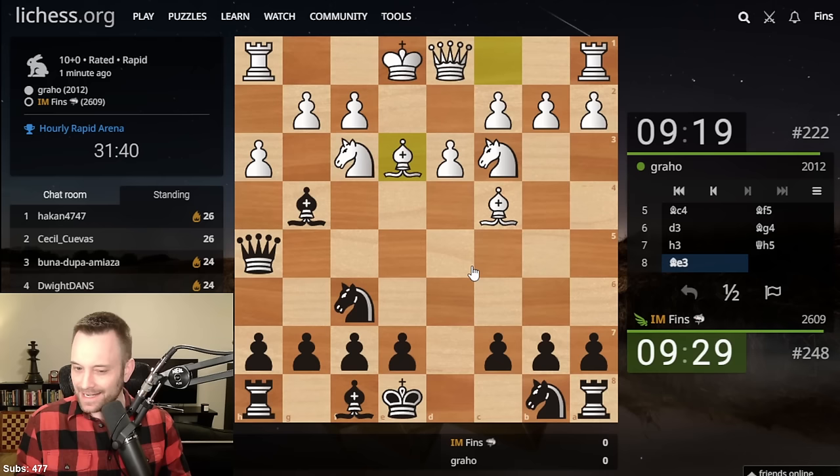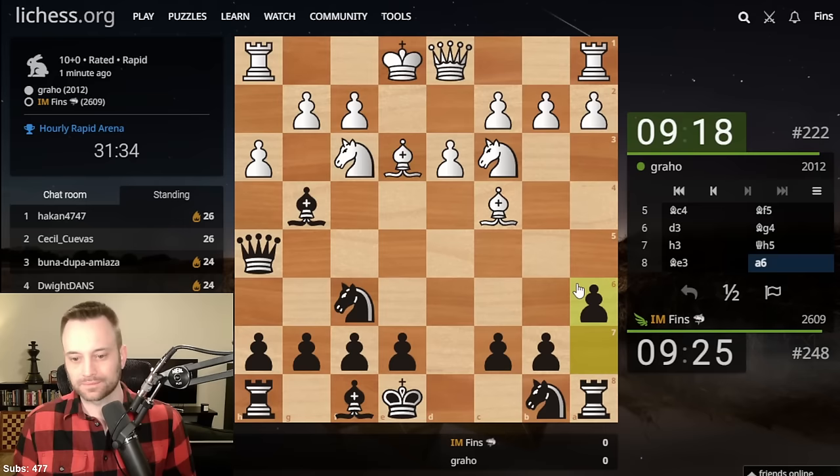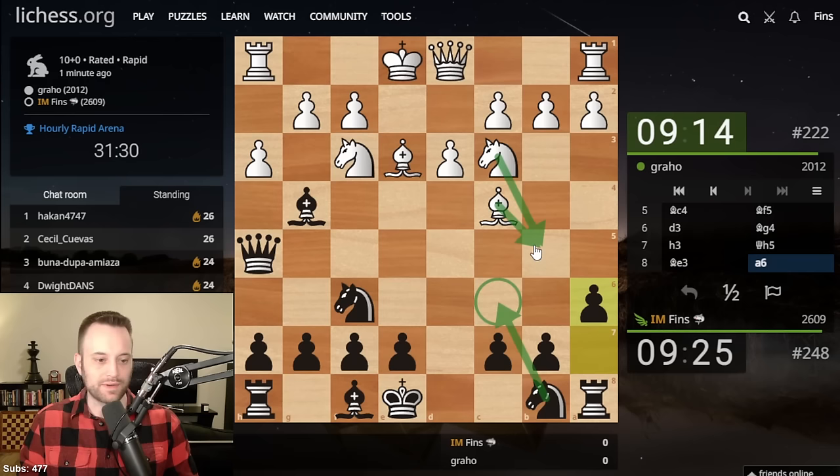Be3. Now at this point I could pull the trigger on the capture, but it's not necessary yet, I would say. I might want to go A6 first. Yeah, let's play this — try to build up to Knight C6 when White can't play a piece to B5.